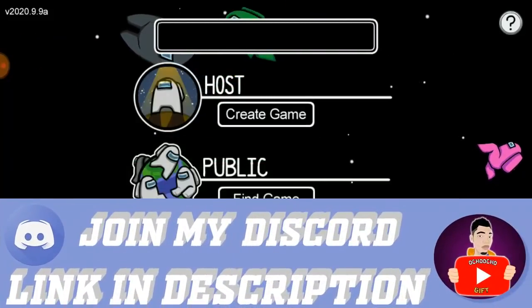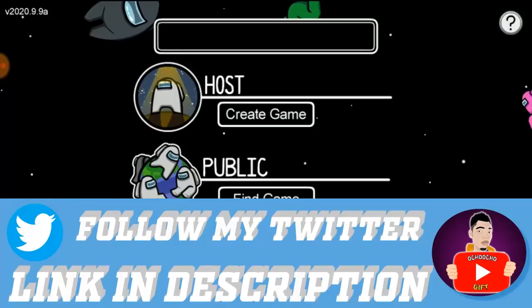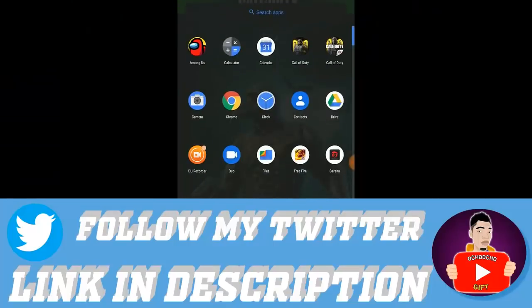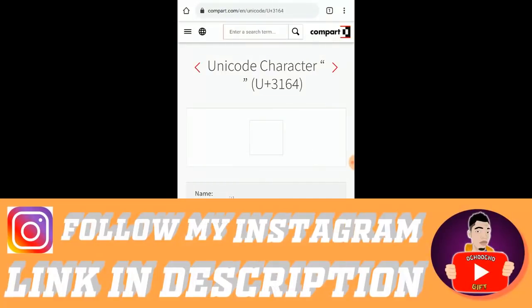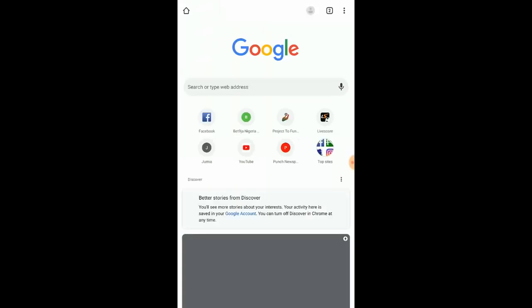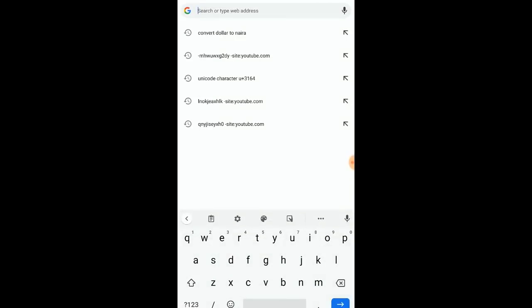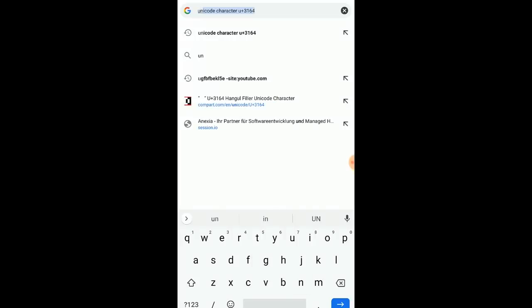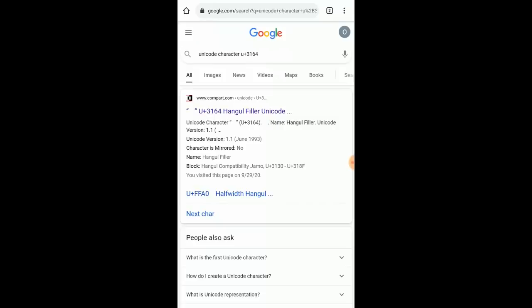So to do this, first of all you have to go online. Let's go to Google in the Chrome browser. Search for a unique Unicode character — it's called character U+3164. My phone is a bit broken so the screen is broken, but search for that unique code character. I'll leave the link in the description below so you can just click the link and it'll take you to the website. Go with the first result.